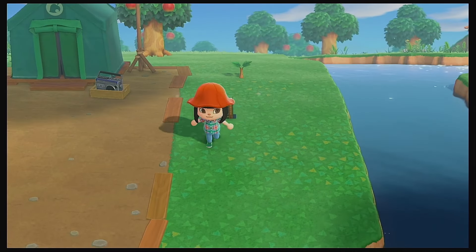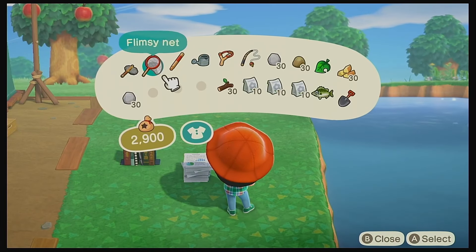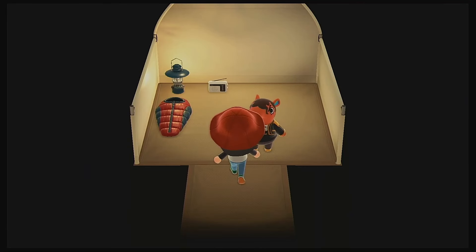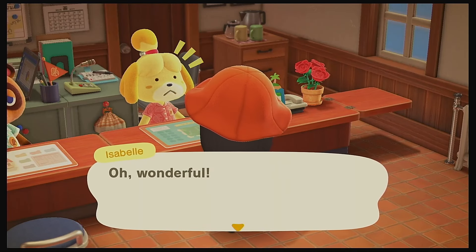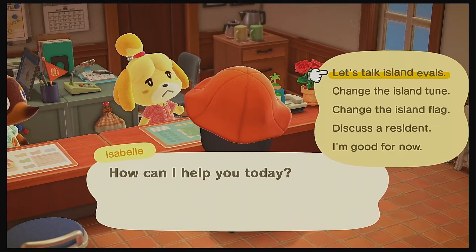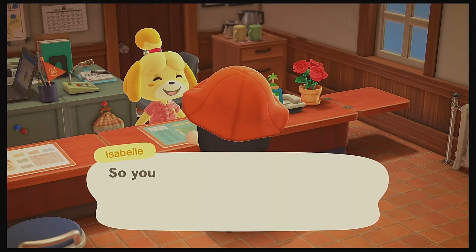I decided to do some random, horrible decorating. This will be fixed later because once we get KK here, we're just going to flatten the island and completely start over, so I'm not worried about what I'm actually putting down. We got the campsite down and got Olaf. We started running the island rating with Isabelle — she broke my heart with two stars twice — but finally we got those three stars.